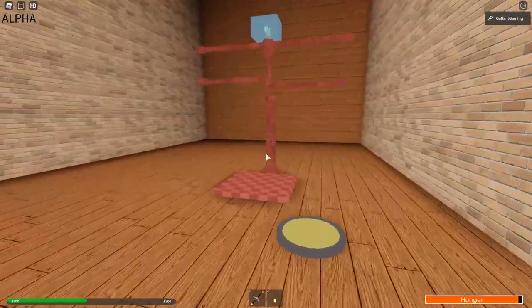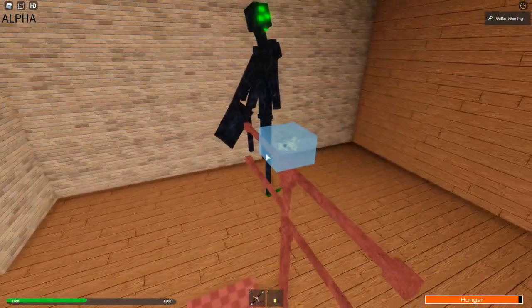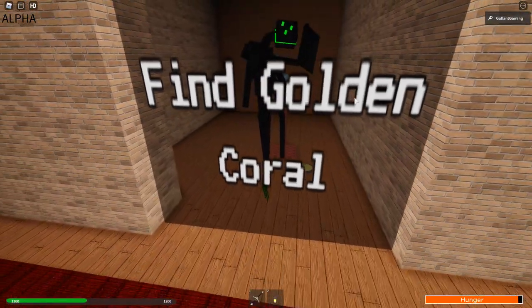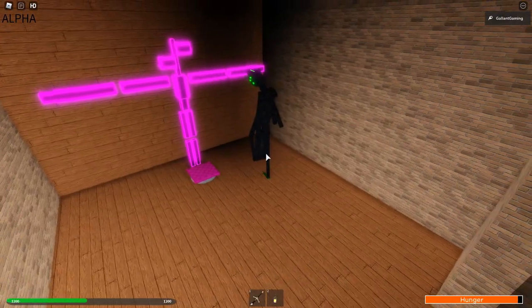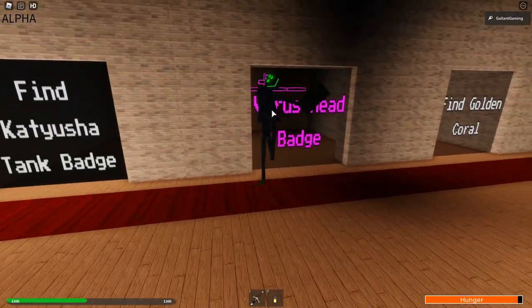Then for Golden Coral, we have... Oh, look at him. He's adorable. What is that? Is that a fish? Is that like a little goldfish in an ice block on its head? I don't know what that is, but that is very nice as well. Then of course, Virus Head. That is awesome. It's basically Siren Head, but he's all purple and virus-like.